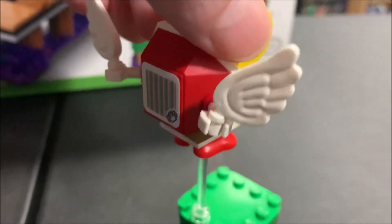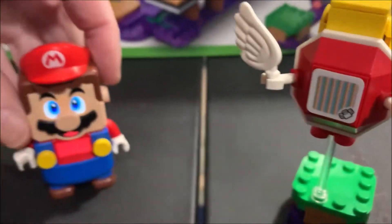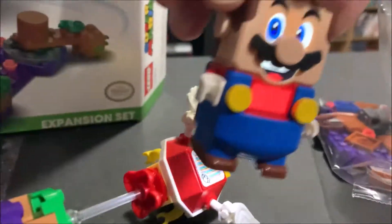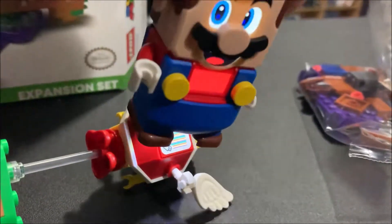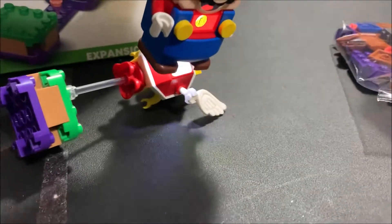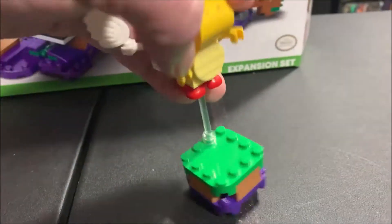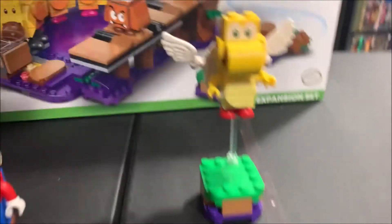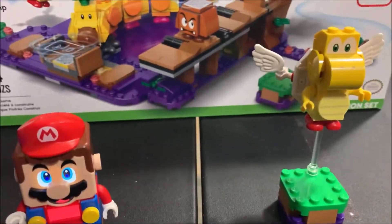Mario stomps on it to get points. And Mario is now lit up — I turned him on. Knock him over — let's see if I can get it. Got him! And I got a coin with Mario. Mario smiled. Stand him back up. There we go. There's bag one's build, with Mario watching what's going on.